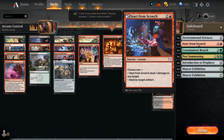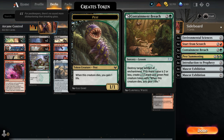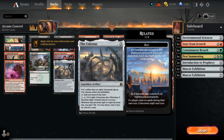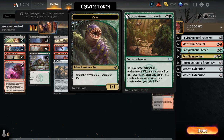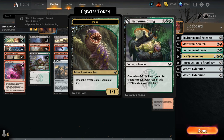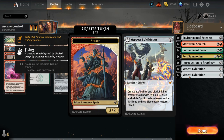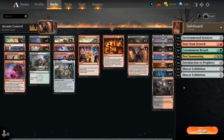We also have Containment Breach in our sideboard. Despite not having any green lands, we can still use our Treasures or maybe the Celestus to cast the sideboard Lesson to potentially blow up an enchantment, otherwise we don't have any answers to enchantments in the main deck. Pest Summoning can generate some chump-blocking 1/1 tokens to maybe buy time. Prophecy as card draw, and double Mascot Exhibition as another win condition to make a variety of tokens. Could potentially play some blue lessons as well for card draw, since we can cast those using Celestus and Treasures.